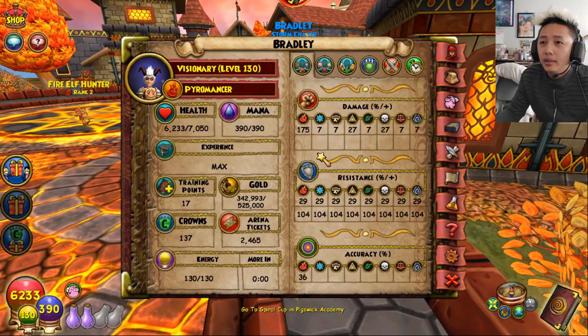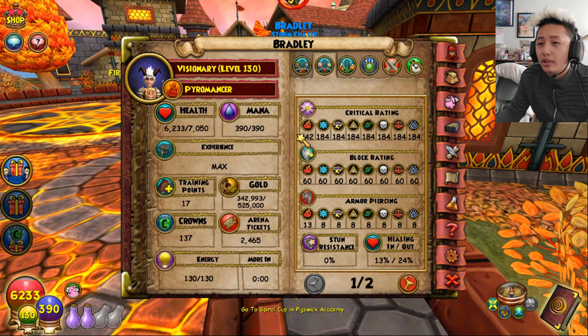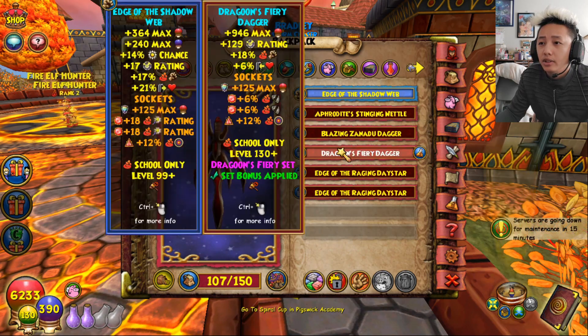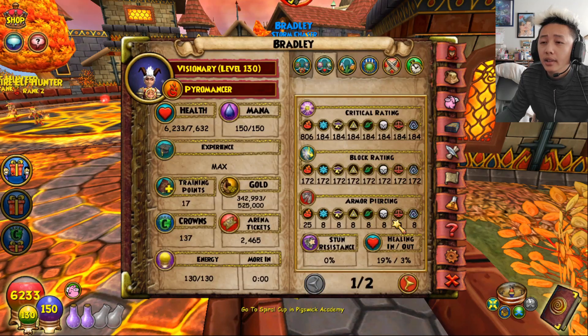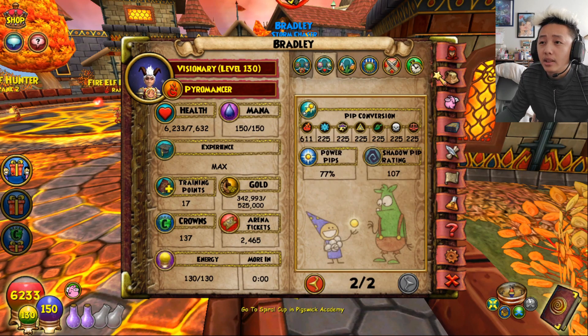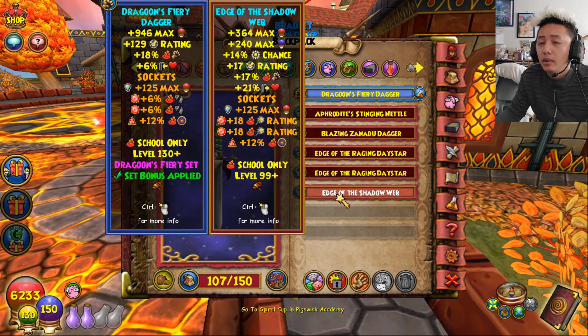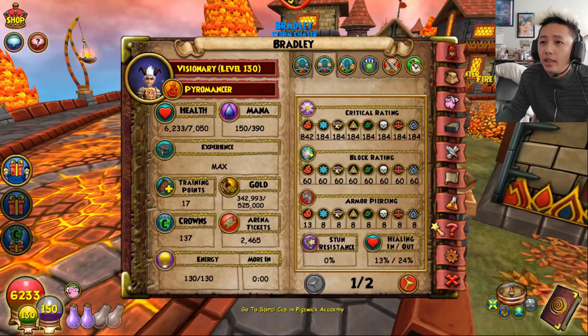Currently, the best fire build is 175 damage with 100% crit. You can get 176 damage with the Dragoon dagger, which gives you one more damage, but if you have the Dragoon dagger on, your power pip is gonna be at 77%. That's not a good trade — you're losing 14% power pip chance. So I'd rather just stick with this belt: 175 damage with 100% crit.